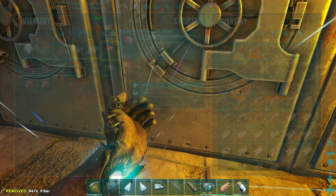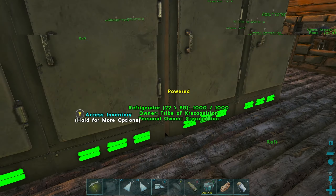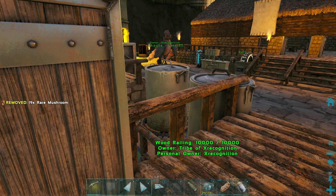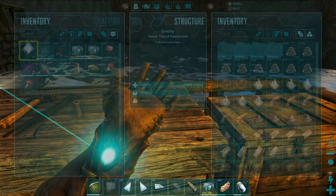We still got the mushrooms on us, we gotta get rid of those - put them in the fridge where they belong. Alright, we need some more walls. I'm pretty sure I have plenty of things to make walls.